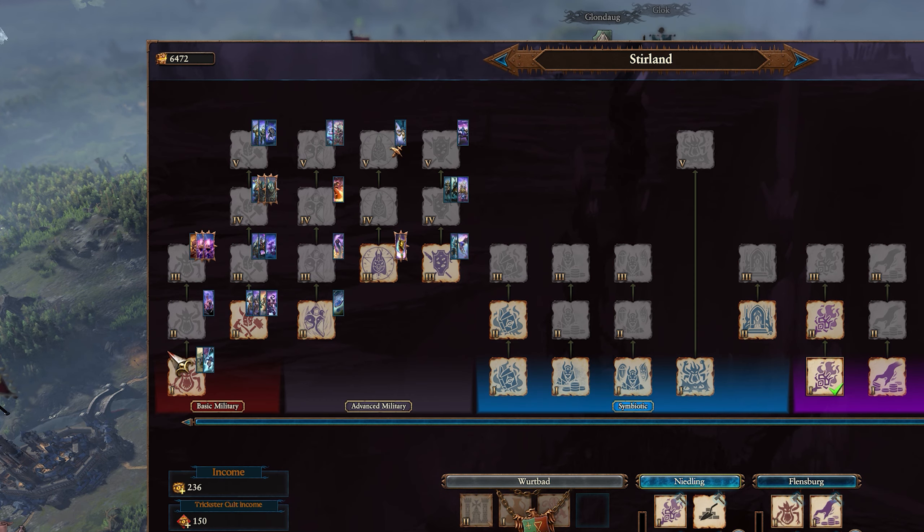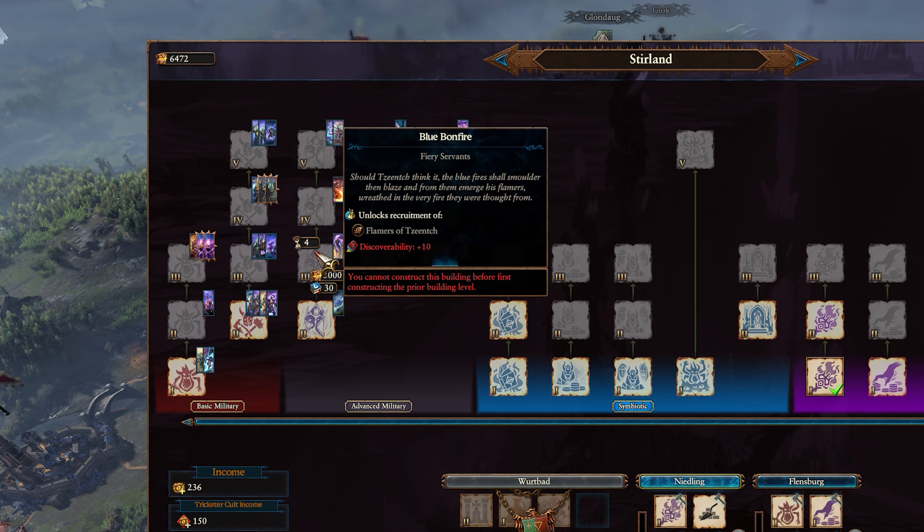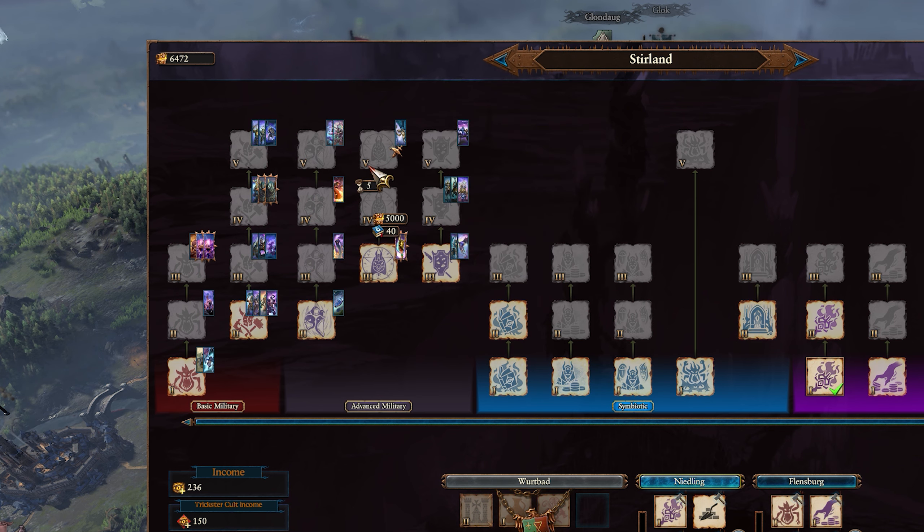Buildings inside of these Cults are separated into 4 areas. Basic and Advanced Military are pretty simple — build these to unlock recruitment in the local region. And yes, you can recruit in enemy territory if you have a cult with military buildings there. You can also replenish in any territory, so building and maintaining an army really couldn't be any easier.